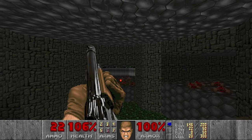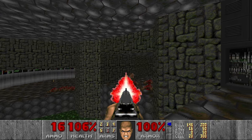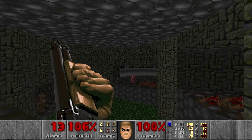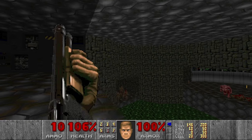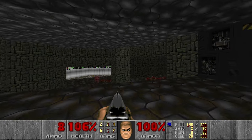I will have to kill all these Imps, and the Rocket Launcher would be really useful here if I had some rockets. I need more cells — there will be a lot of Pinkies there and I don't have any cells left. I wonder if I missed some somewhere.